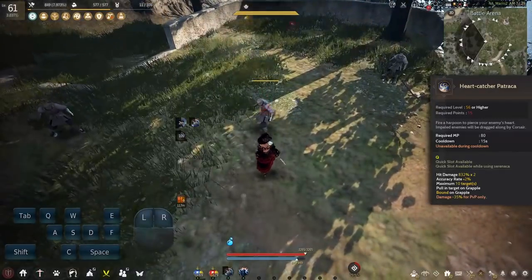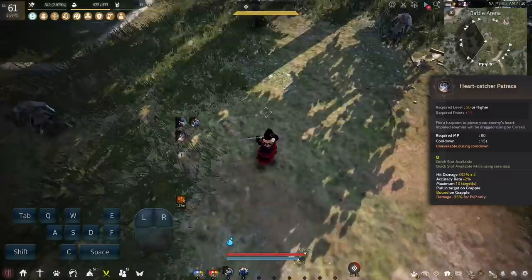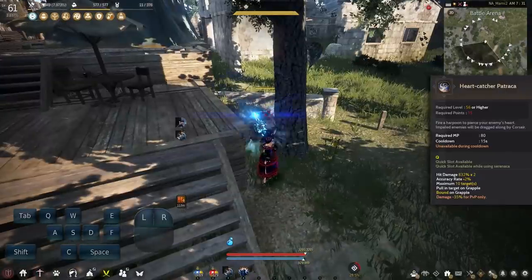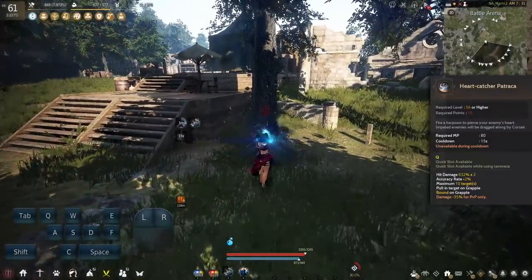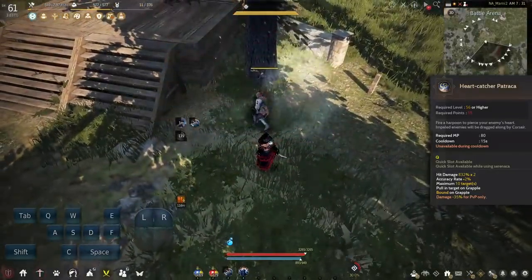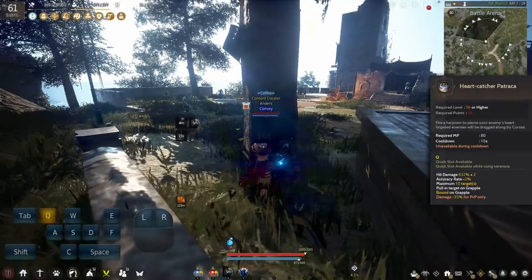Heart Catcher is on a 15 second cooldown, can be used from Awakening or Main Hand weapon, and is a bound on successful grapples. The range is absolutely disgusting — this thing will grapple enemies through solid objects. The one downside is that the grapple is relatively slow to cast and has no protection whatsoever, so it's risky to use in group scenarios.